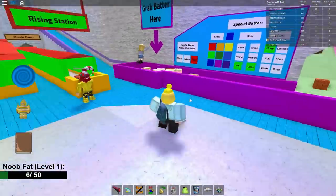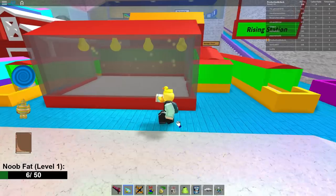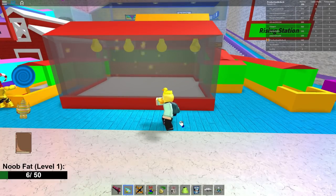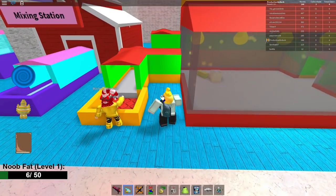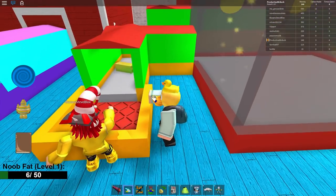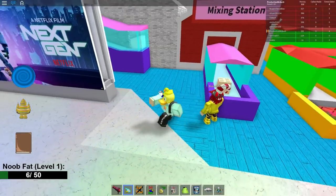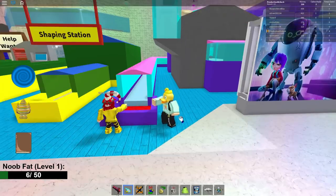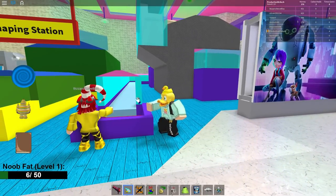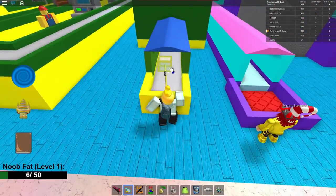Now we need to create three cakes. We begin over here by grabbing a piece of dough, put it in the rising machine, and then after a while it will come back out and it will have risen. Then you grab it and go onto the mixing stations and put it in there. It will soon come out mixed and then you put it into the shaping machine.